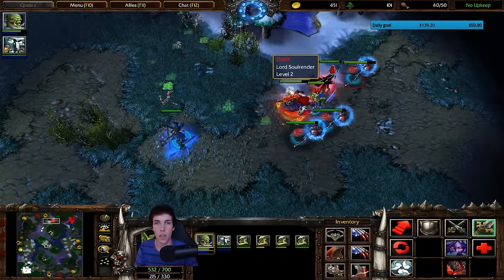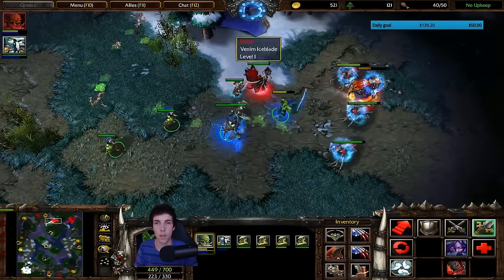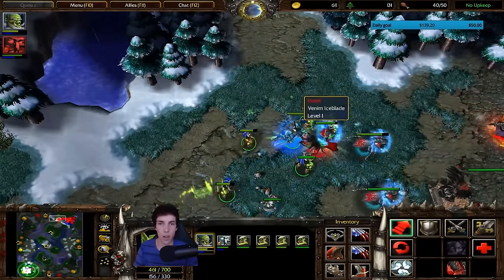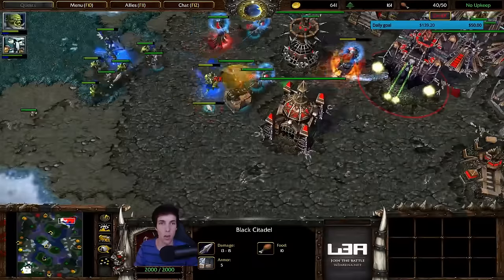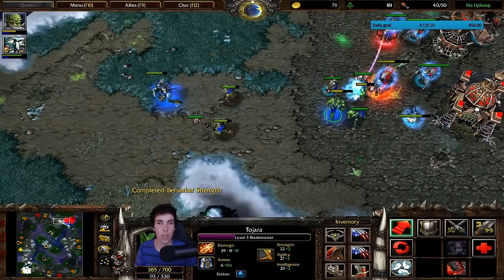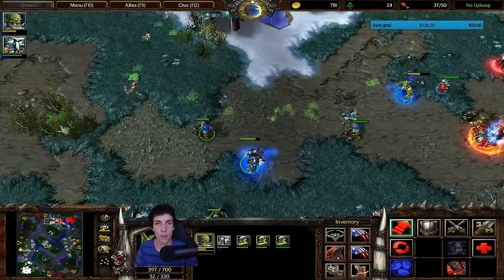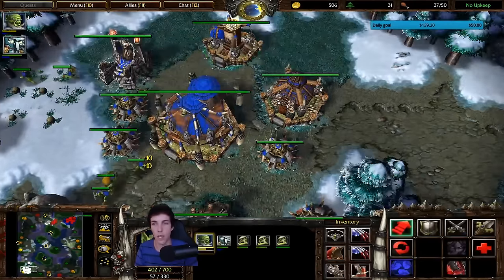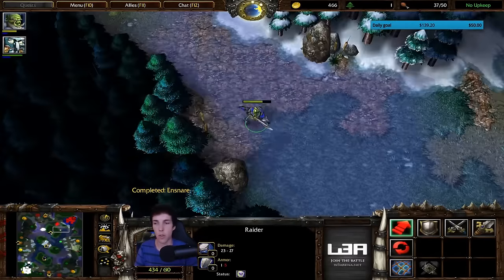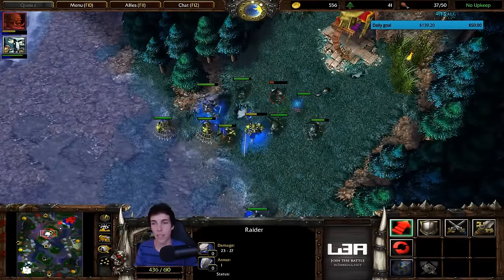And now we're going to do some harass. We'll try some kind of surround. He has Black Citadel — he has more mana, so we'll just go back. We tried to deny that one so he doesn't get speed. We're going to go to tier three, creep a little bit more, and we're also not going to make another wyvern — why not? Because he has fast destroyers. We will play a rat style now.